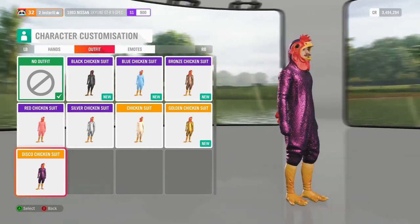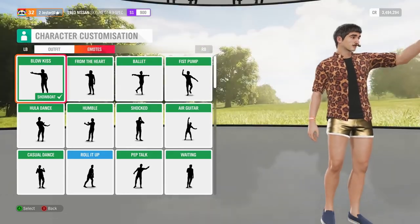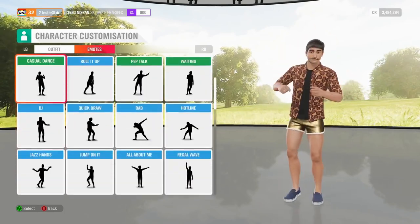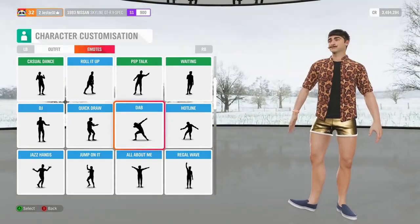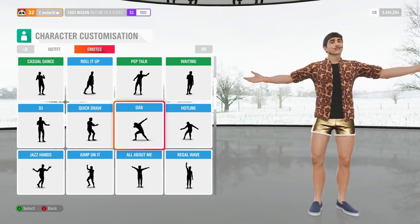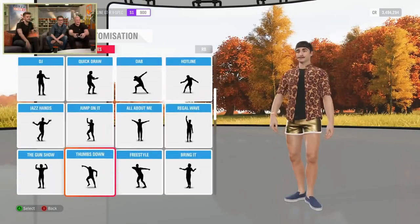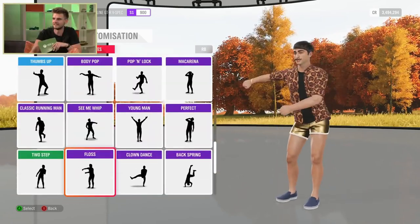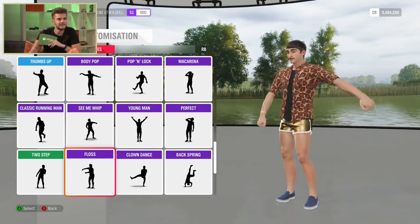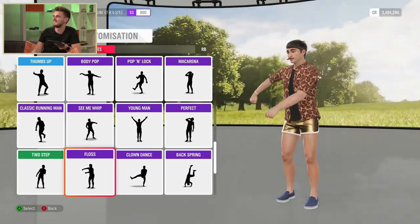We've also got emotes — 50 emotes at launch, all included in the game, going through the same rarity trees. A good mix of dance moves and memes. Can we see the dab? I apologize, but there we go. And we've got to do the floss as well. One final question for Harry: can we wear kilts? There is absolutely a tartan skirt — as close to a kilt as we've got.